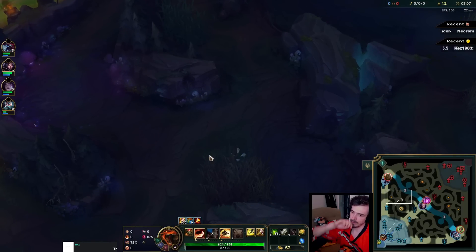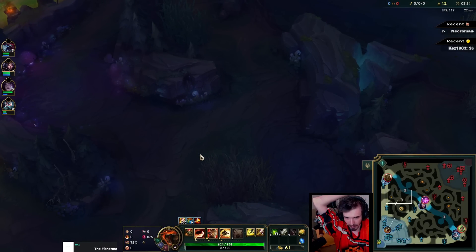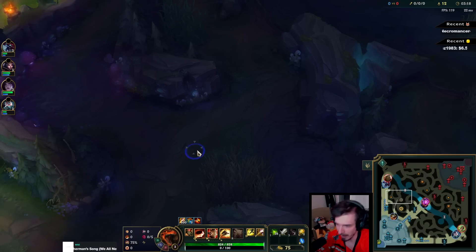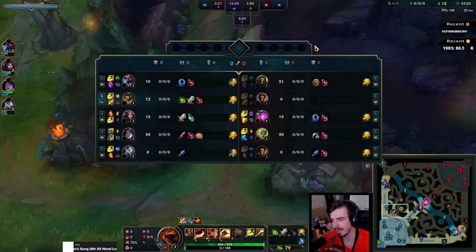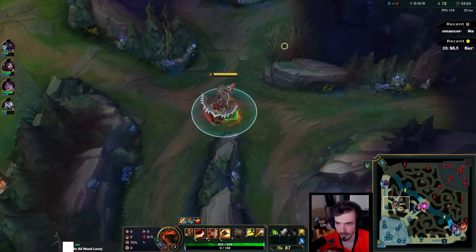So our runes — we've gone for a pretty standard Renekton build. I've gone for Press the Attack instead of Conqueror though, because Press the Attack is better for burst in these ganks. You might not have time to stack up Conqueror, and Press the Attack can do some crazy stuff.